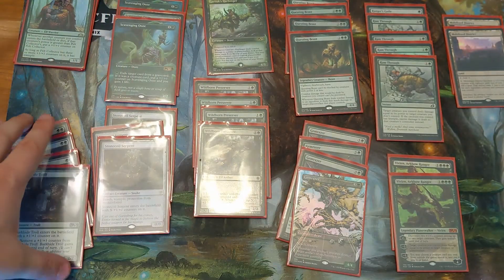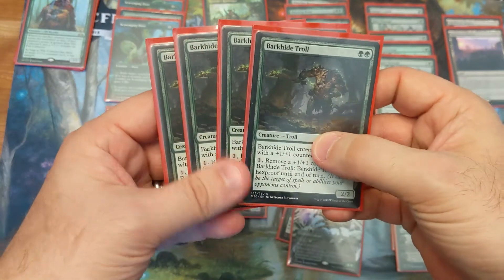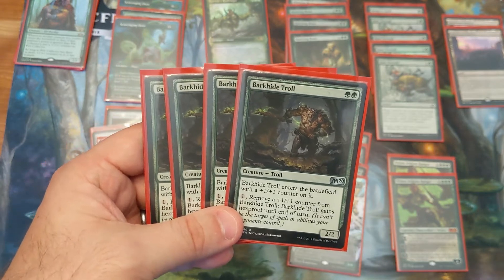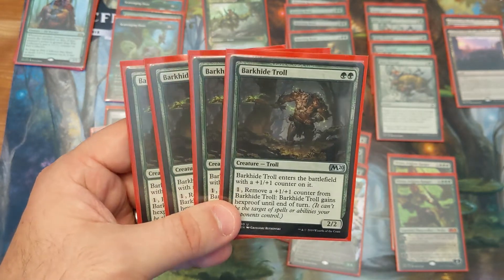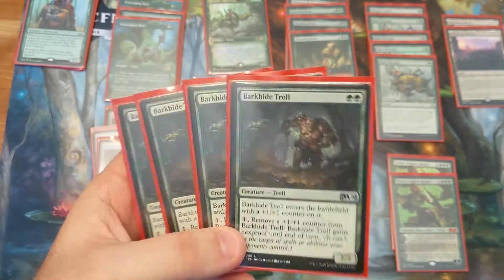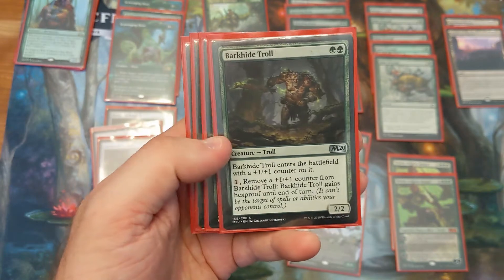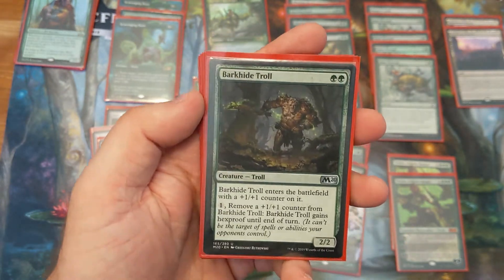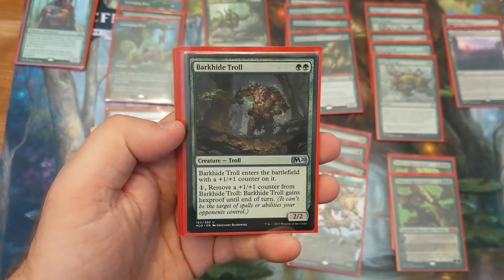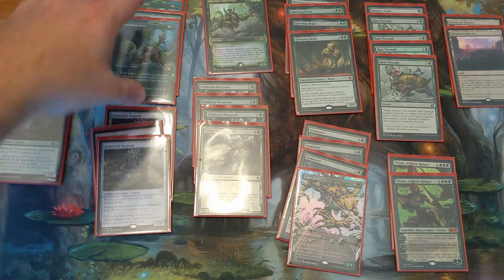The bulk of our deck is our 2-drops. We have the Barkhide Troll — an interesting one you probably wouldn't normally think of as going in a constructed deck. Most people would consider it just draft chaff. But the counter on it is good for a couple of reasons: it can give a creature hexproof, which is always good to prevent removal as long as you have mana open. It also grows the Pelt Collector, which is very important, and it works really well with Gemrazer, which we'll get to in a moment. You play all 4 of them.